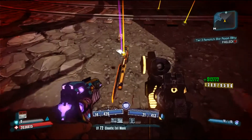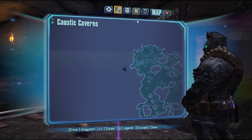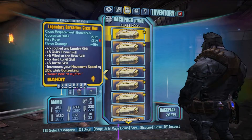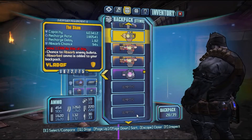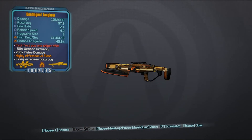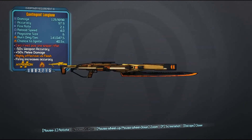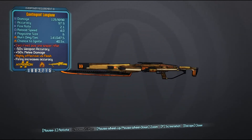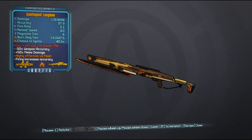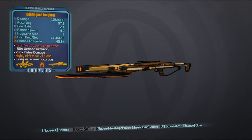Here is the Longbow drop! It is really great that I got them to drop this legendary sniper rifle. Now I will show you the specs — it is an OP8, which is really great because I don't have to farm it anymore. Join my channel and watch for The Forest, which will be coming out the 30th of May.